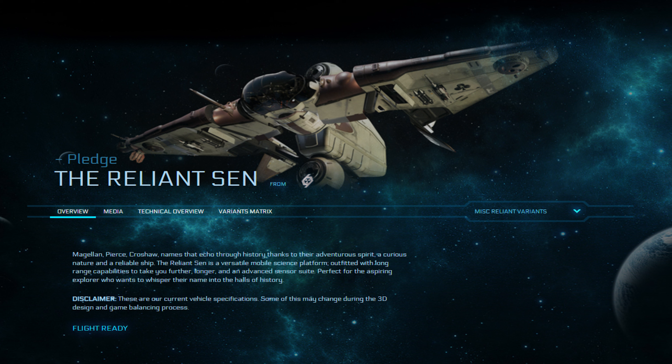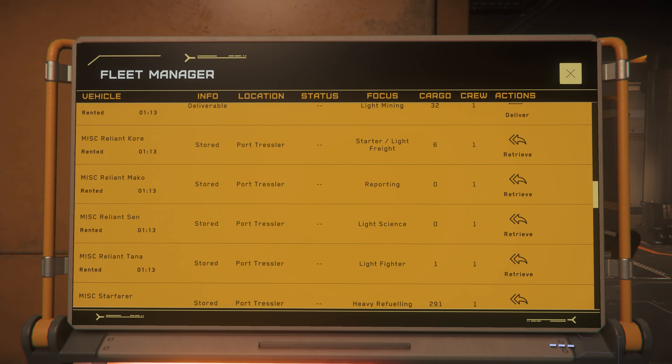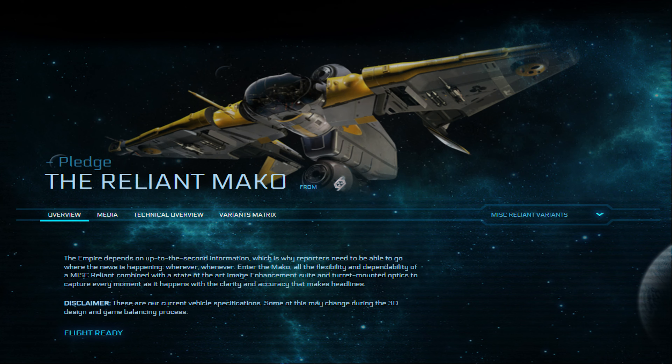The Sen is a versatile single-ship explorer and science platform intended to be outfitted with long-range capabilities and an advanced sensor suite, designed to function alone or as part of a fleet alongside a MISC Endeavor. Despite that intent, the current in-game fuel tanks and sensor array are both typical for ships of the Sen's size class. The MISC Reliant Mako is a news-van variant combining the Reliant frame with a state-of-the-art image enhancement suite and turret-mounted optics - the need for a reporting variant was identified after a review of spectrum broadcasts that revealed low-quality video of combat incidents.